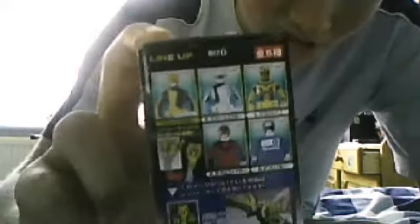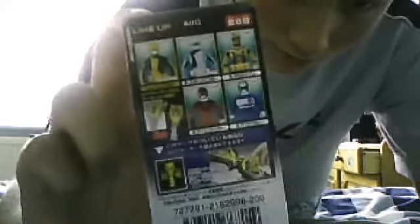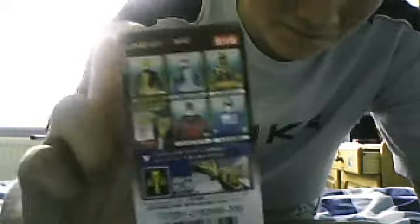In this set you get the Beat and Stag Buster keys, which is the first time you can get them in Candy Toy form, Moji Shine, Timefire, and Denji Blue. I'm not going to be reviewing Moji Shine since I already did the Deluxe version with him.